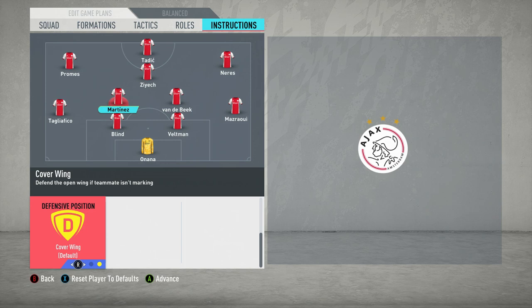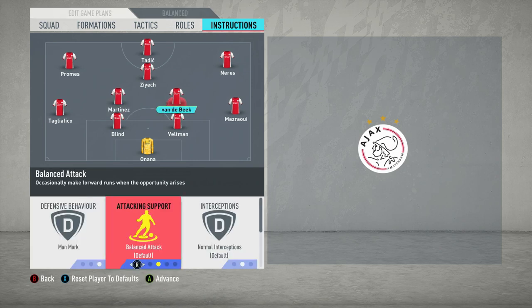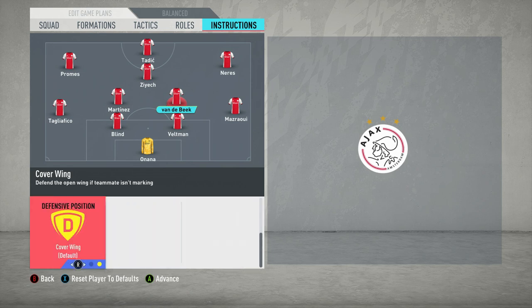Also keep Martinez on cover wing. If Promes and Taliafico have committed forward on the left and the opposition break, Martinez covers that wing space and Van de Beek shifts over so you won't find gaps in those near areas. With Van de Beek, he's box-to-box so you want him on 'get forward' and 'make runs behind the strikers'. Keep him as a centre defensive midfielder rather than a centre midfielder, so you retain the man-mark option and he still comes deep enough defensively. Set cover wing on his side too.